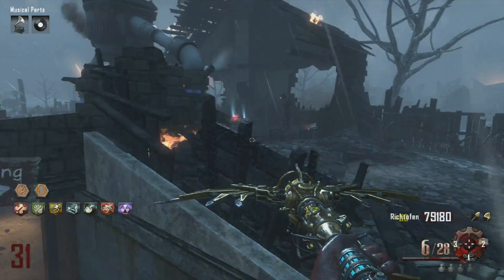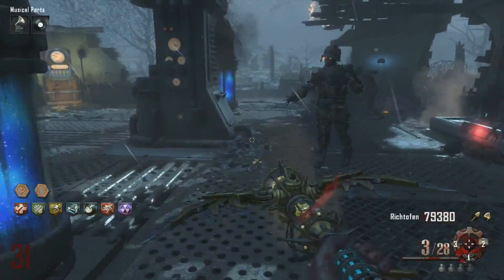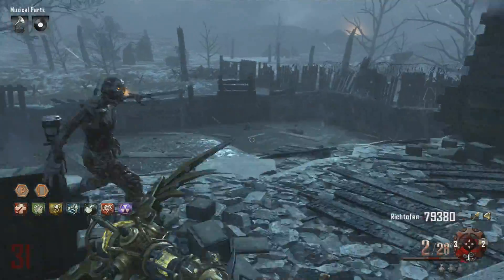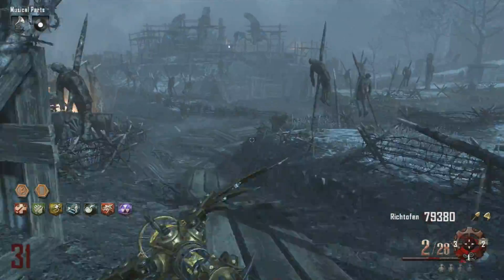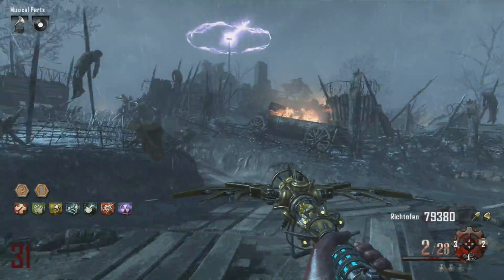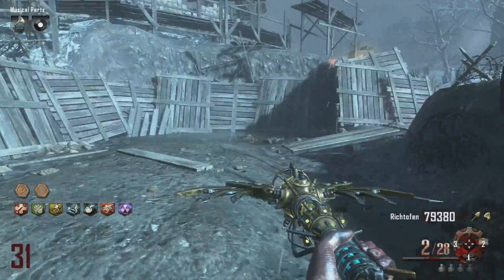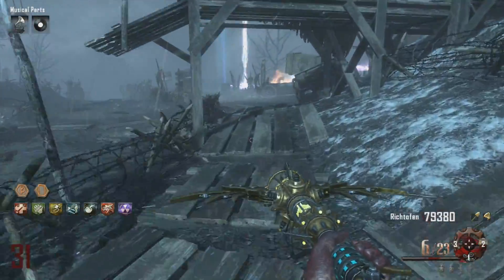Starting off with offline files, there are really only two big advantages I can gather. One is that they are faster than servers, because with offline files all the files are client-sided — they're all on your Xbox, so you can just directly connect to Xbox Live.